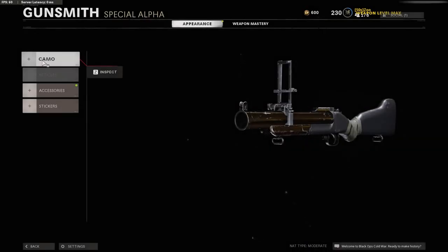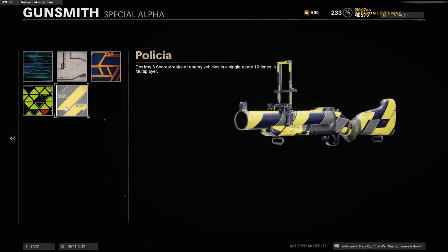Hey guys. After going through the camo grind for the M79, also known as the Noob Tube or the Thumper, I realized I should share some of the things I learned, hopefully to help out those of you finding this grind to be frustrating — because it is. The hardest part for me, at first, and the main reason I made this video, was the Science Camo, where you have to get three vehicle or scorestreak kills in a single game ten times. It really doesn't sound like much, but it ends up being an absolute chore.